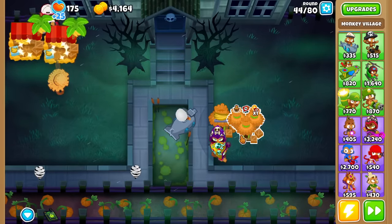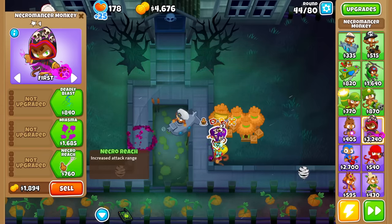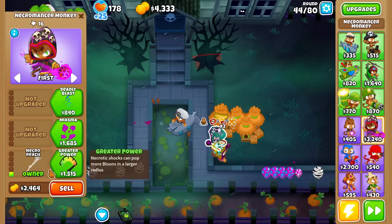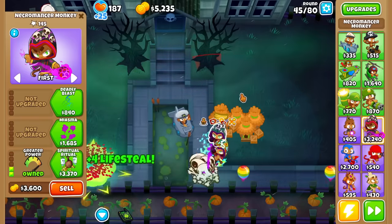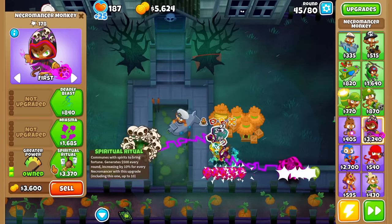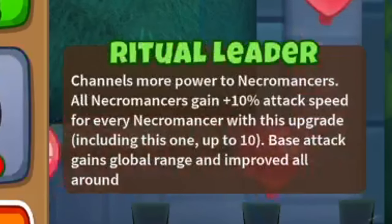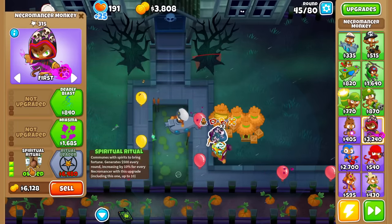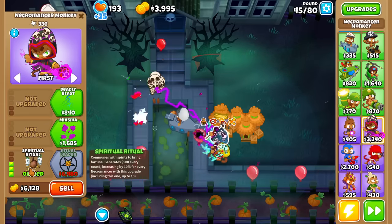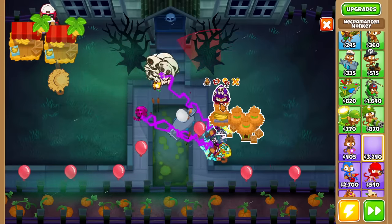Let's go ahead and get a second Necromancer, because I want to see the bottom path going further into those tiers. I want to get Necromancer Reach and Greater Power - Necrotic Shocks can pop more bloons in a larger radius, so a larger explosion radius. And if I look at this carefully, I think this next one, Spiritual Ritual, is a money-making upgrade. Communes the spirits to bring fortune.